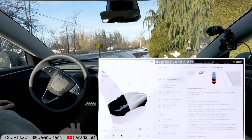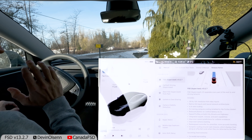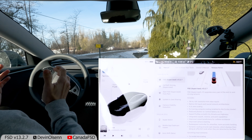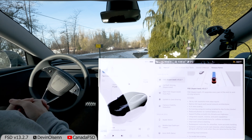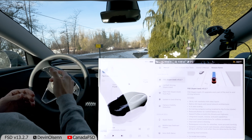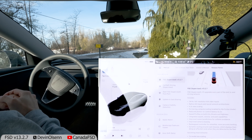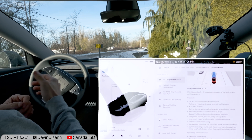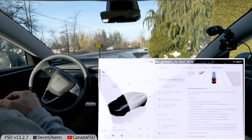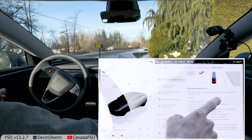Alright guys, this is FSD 13.2.7. I just got it a few days ago while I was in Mexico, but I got home last night. So the first video I'm going to do testing it is just the test loop video. You can look back on my channel and see I've done the same loop with the same stops for the last five or six versions. I don't think there are a lot of major changes in this — the release notes are identical to 13.2.2 — but as always, I just like to test it and see if there are any changes.